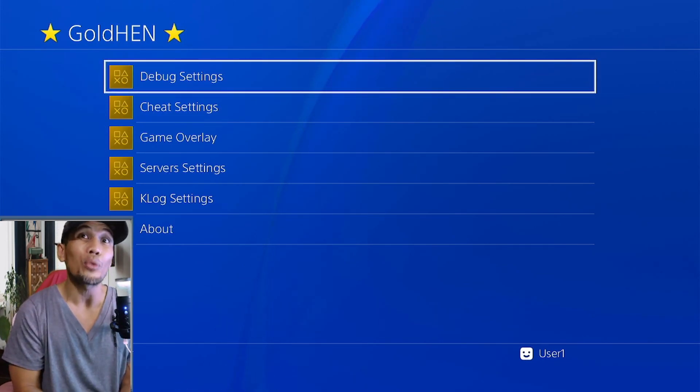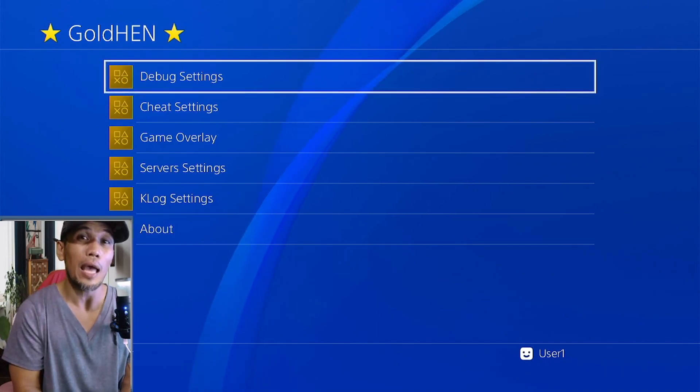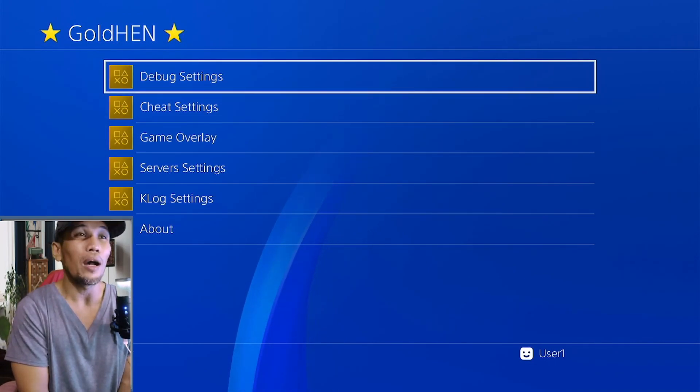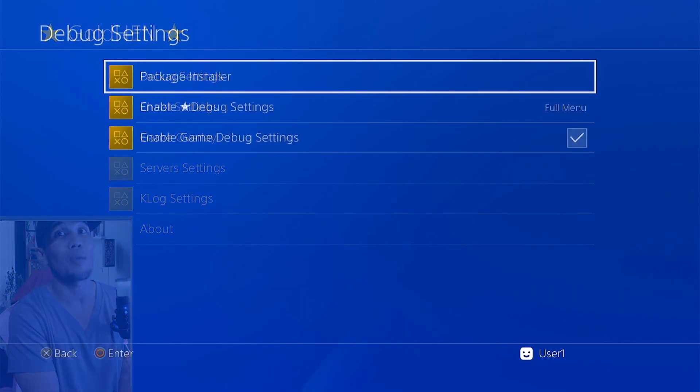First, we are going to install the game, then we are going to test it to show you that it is actually working. Then later, we are going to show you how to install the game to get it to work. So let us go ahead and install the game first and test the game later.